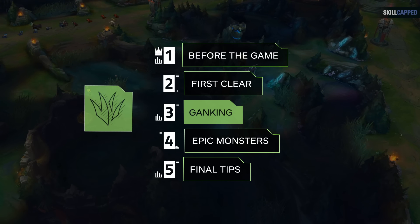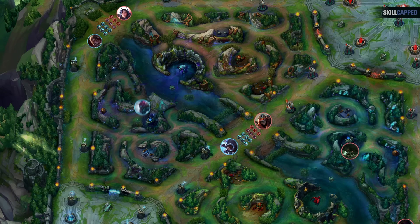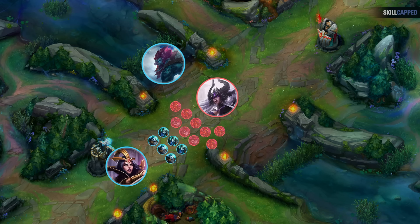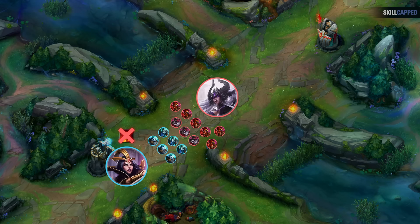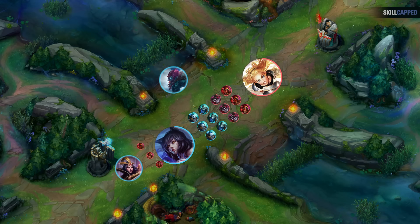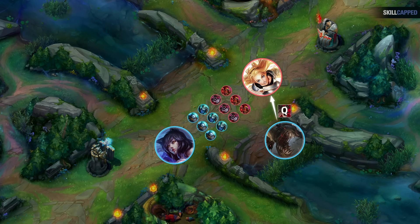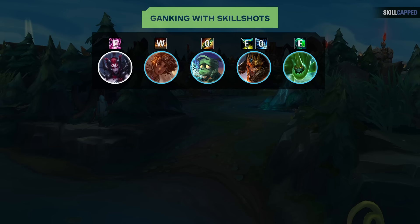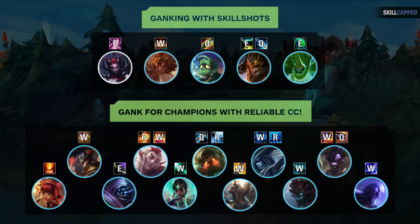First, let's talk about which lanes to gank. One super simple thing to look for is a melee vs. melee matchup — these are often trading a lot, getting both sides low on HP, and are ripe for jungle influence. Another easy way is to gank lanes that are pushed up, though beware that early game minions can do tons of damage and block skillshots, so you might want to wait for the tower to kill some first. Also consider CC: if your CC is a skillshot like Amumu's Bandage Toss, try to gank for lanes that have easy-to-land CC to set it up.